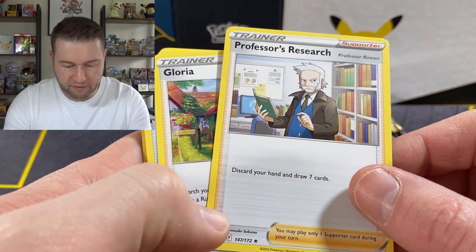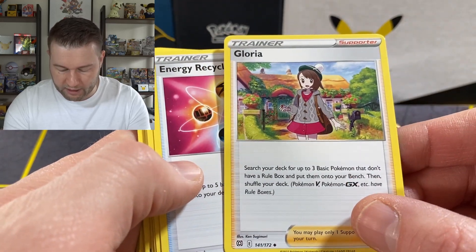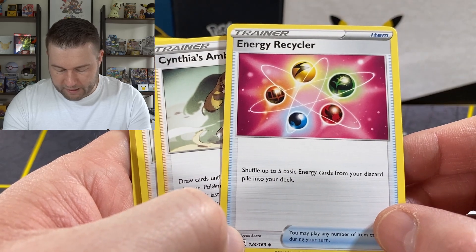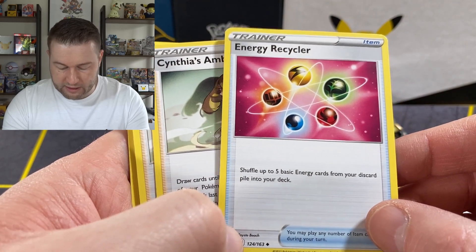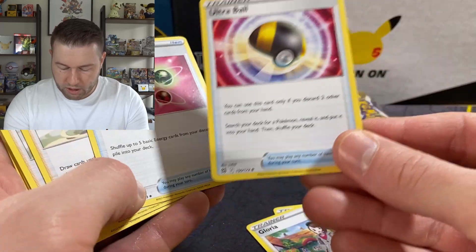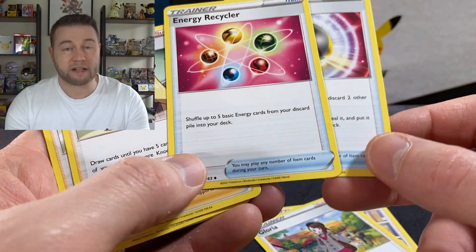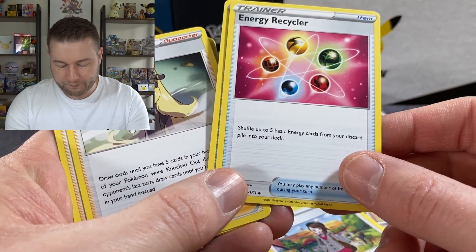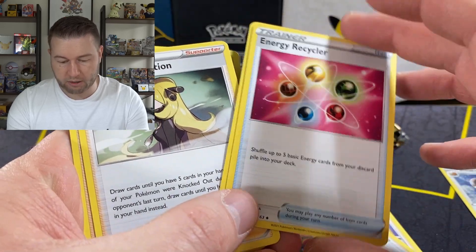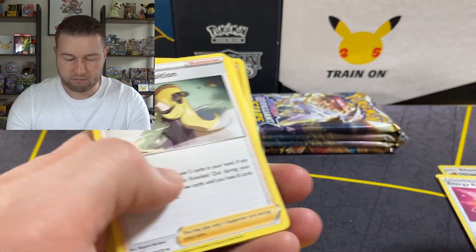Professor Rowan is your Professor's Research — quite like that there are many of those. Gloria, we saw her last week, not going to go through that one again. Energy Recycler — shuffle up to five basic energy cards from your discard pile into your deck. Five basic energy from your discard pile — well, you can keep doing that: rinse, recycle, repeat. That's cool.